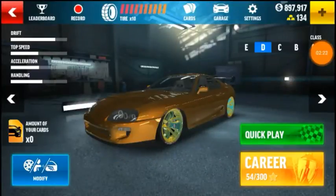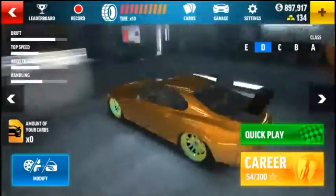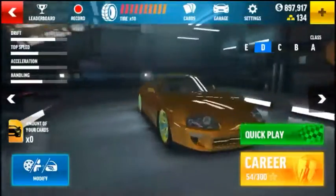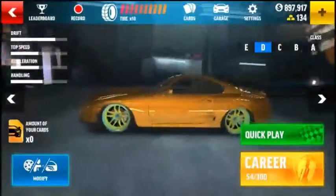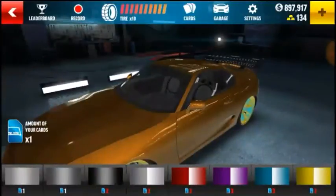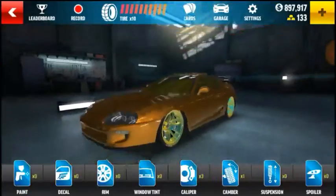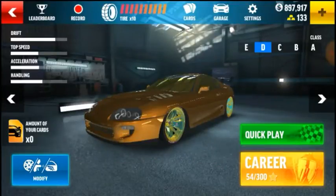Alright guys, here it is — the Mitsubishi. I'm pretty sure it's a Mitsubishi. The orange was already on there, I just put the tires on there. The only thing I don't like about the spoiler on all the cars is that it's black — like all the spoilers are black and you can't change it to anything. So this is a D-class car.